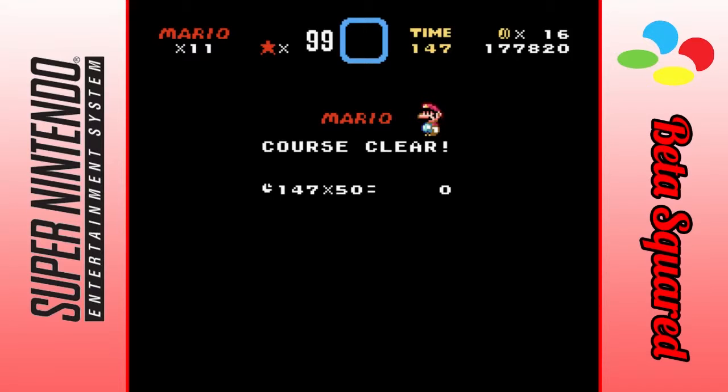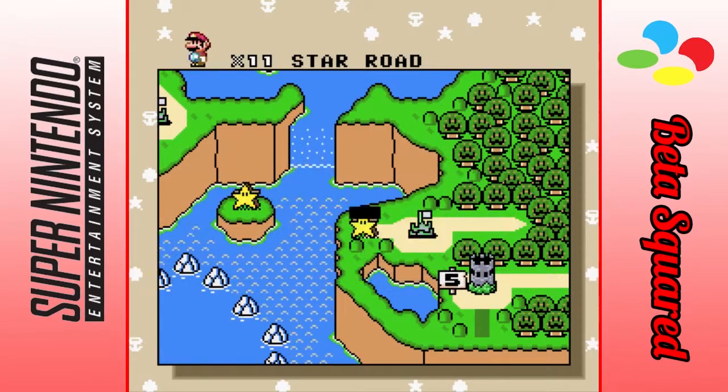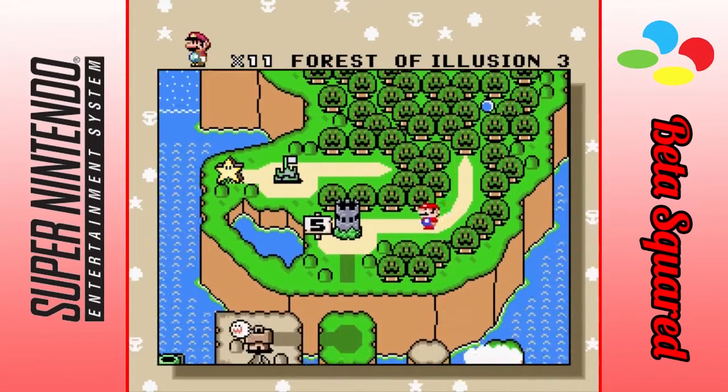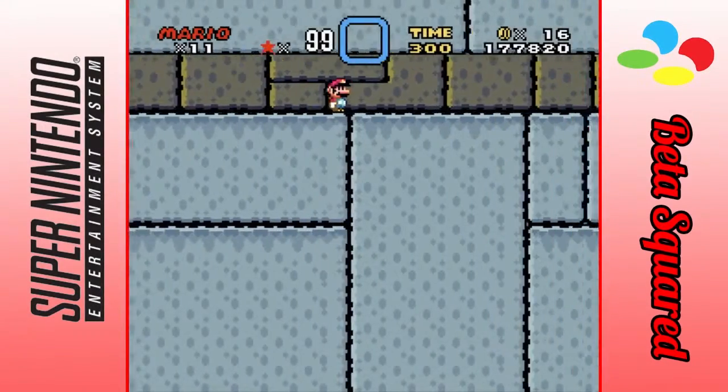And with that, I don't believe there are any secret exits in fortresses. I will continue and save, but I will not go into the starboard as that is left for a later episode. So we're gonna go back to this castle and hopefully not die. Roy — he's back in Smash 4, but as a Koopa and not a Fire Emblem character.